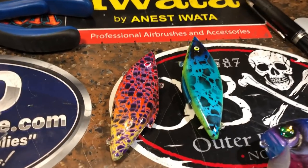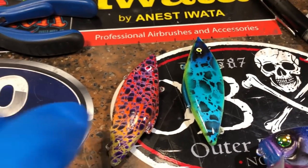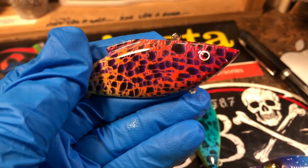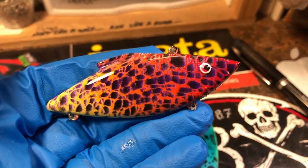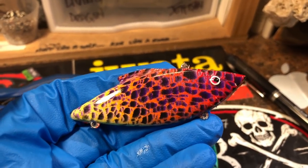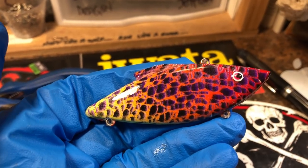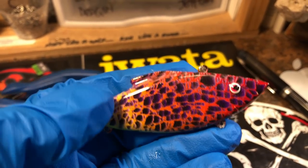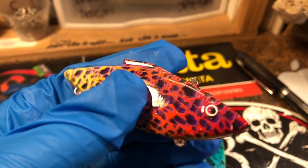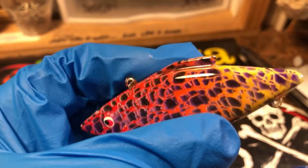And a couple of rattle traps. This is the molten lava hand-painted eye. This is going out — it's a father-son winning combination from, I believe, the Northeast Maine Bass Club. There were four placing winners and we're happy to take care of all four of them. We gave them gift certificates.